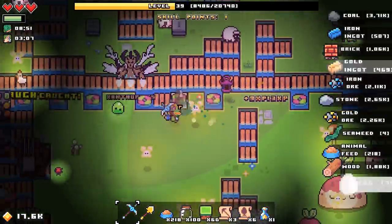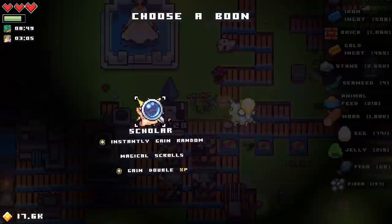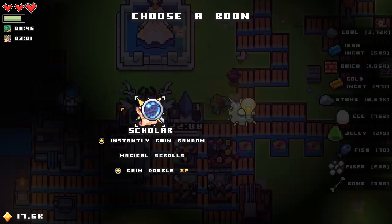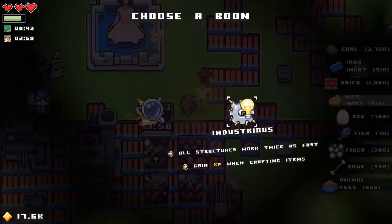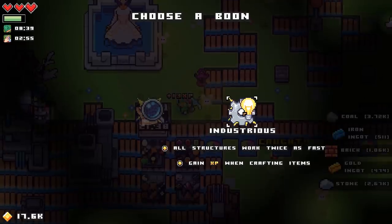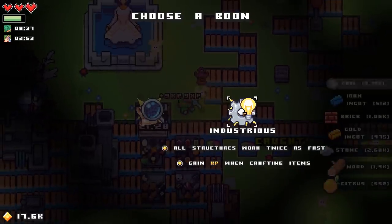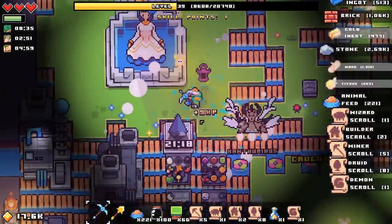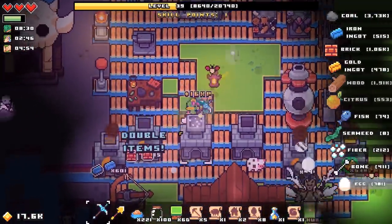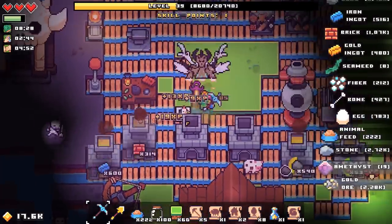I've also got the Wisdom Draught, so I might as well pop the Wisdom Scroll over here. Scholar or Industrious? More EXP and a bunch of random scrolls, or structures work twice as fast and EXP when crafting an item. Let's do Scholar for the time being. I'm kind of low on some of these things anyway, at least for a little while.